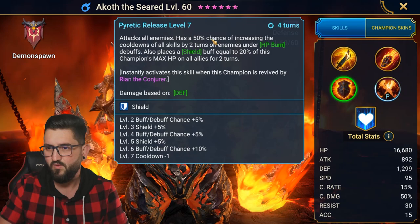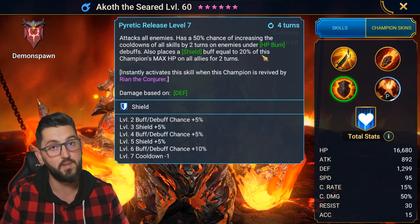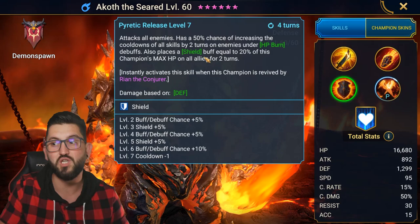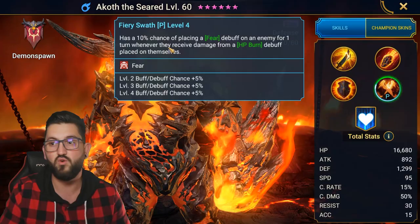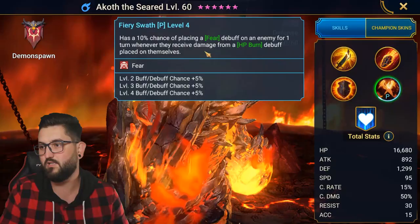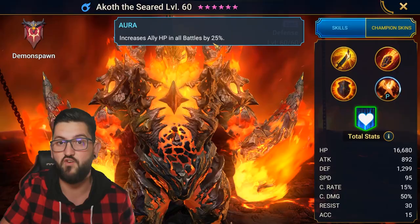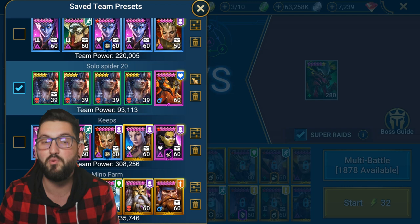On his A3, he has an AOE with a 70% chance of increasing cooldowns, but more importantly it places a shield buff equal to 20% of this champion's max HP on all allies - so mostly himself. He also has a passive with a 25% chance to place a fear debuff whenever an enemy receives HP burn damage, which means spider spiderlings might not take their turn. On top of that, he brings a 25% ally HP aura, which gives him more HP as the solo lead.